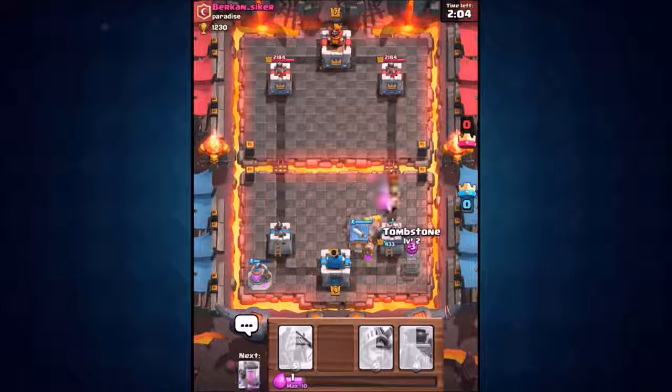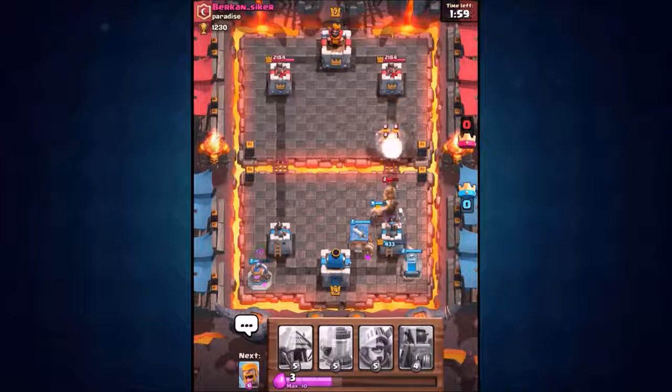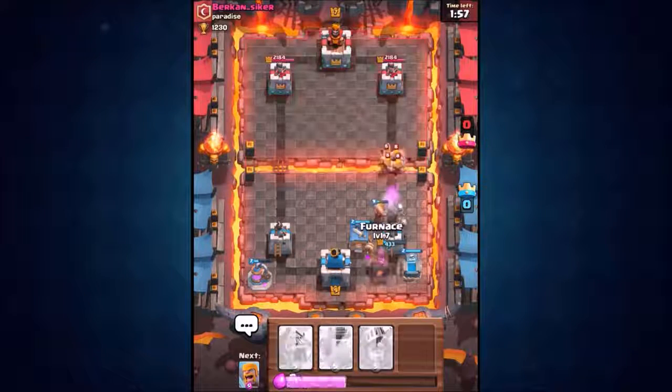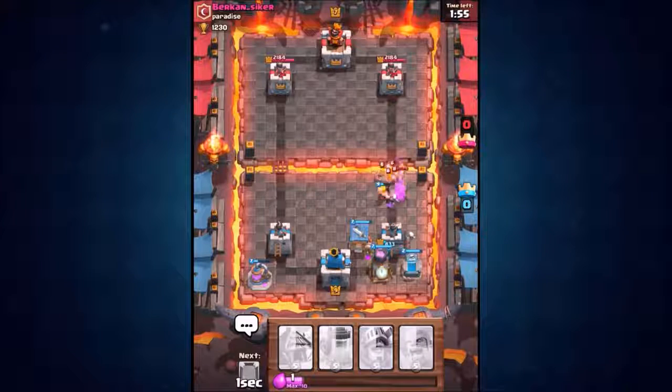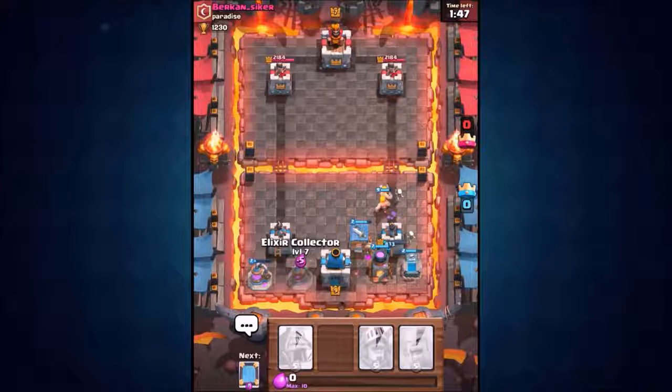We're going to work on his mini Pekka. We've got the barbarian hut down now and of course the tombstone, so this prince isn't going anywhere. This is where the spawner deck really starts to come into action — we got the furnace at the back doing splash damage to this little unit of barbarians. Check that out, done a huge amount of splash damage.